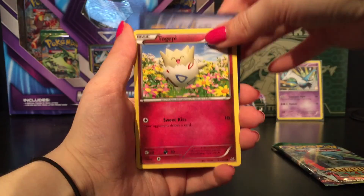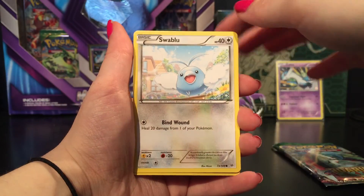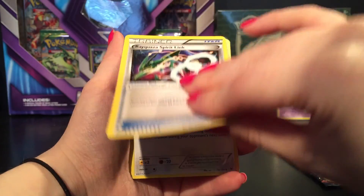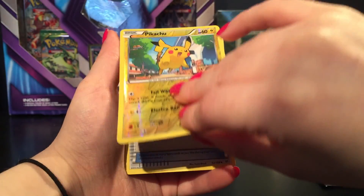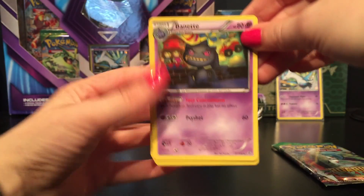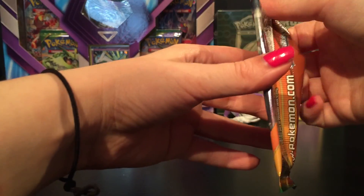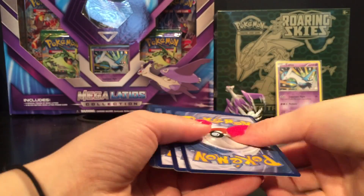Roaring Skies pack: Togepi, Fletchling, Shuppet, Swablu, Wingull, Tranquill, Wailord's Spirit Link, Trainer's Mail. Reverse holo of a Pikachu which is a common, and a non-holo rare Banette. If you watched my previous videos of opening Roaring Skies booster boxes, you would know I have a kazillion of those Banettes.